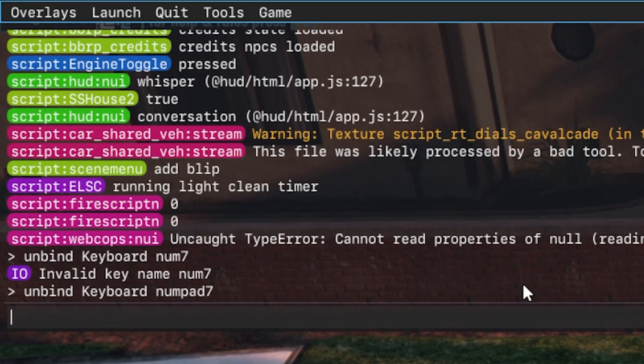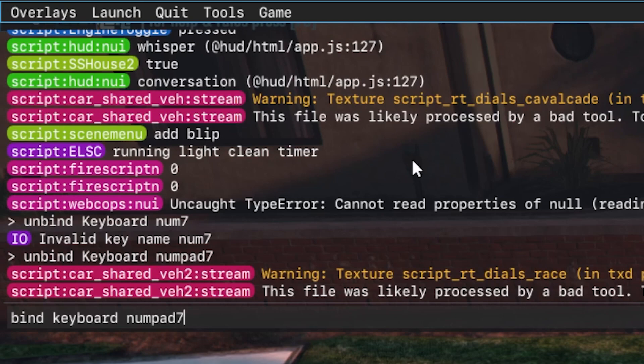So back in here, we're going to hit bind keyboard, and then where I've put numpad 7, you're going to want to put the key that you want — whether that's any of the numpad keys or really any key, just as long as it's not already taken up by something else.